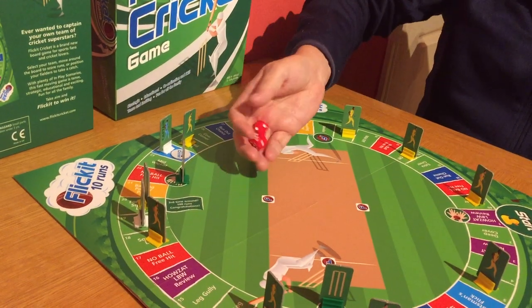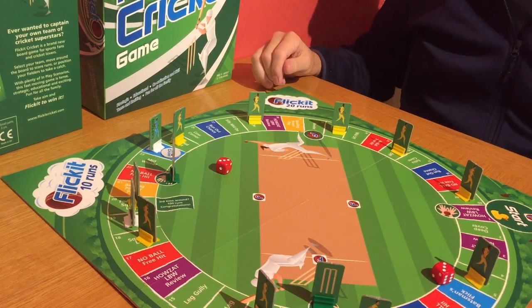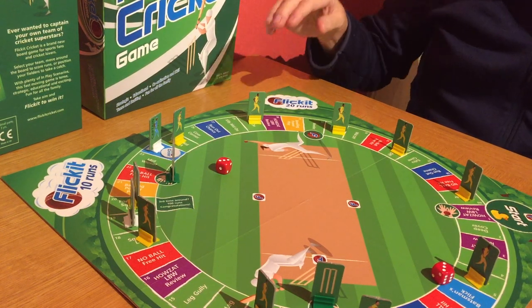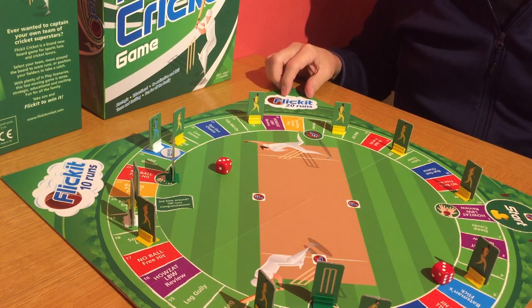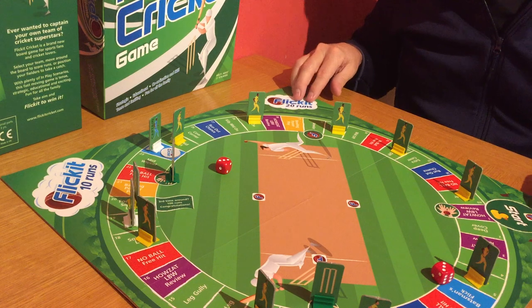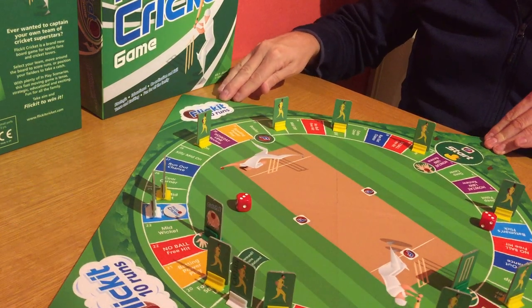Here's the fielding captain. He rolled a six, so therefore I get six attempts to try and pick up either 10 extra runs or 20 extra runs. I'm going to be greedy and go for the 20. Let's see what happens — we're going to move the board around very carefully.